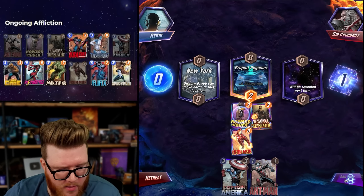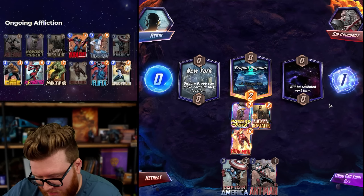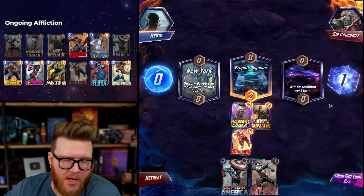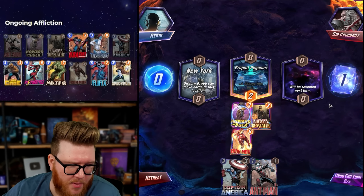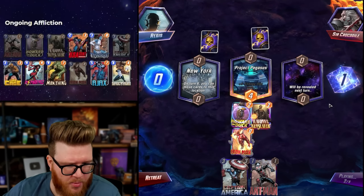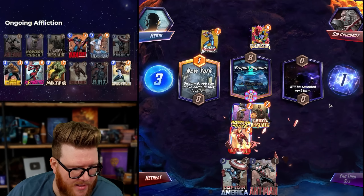Ant-Man and Cap — classic. We want Howard first of course. New York is interesting because we could definitely discourage their plays depending on Man Thing, US Agent, whatever. Just curving out. Ravona is admittedly pretty weak without Iron Man or Mystique in hand. It was one of those things where I was really debating on two-drops. I had Invisible Woman in here for a while, thought about Colossus, but Ravona is more or less the same size and does offer some upside — Iron Man on four can be a big deal, and Iron Man plus Mystique on six as a combo can be really spicy.